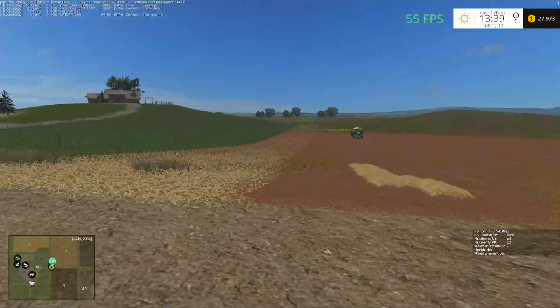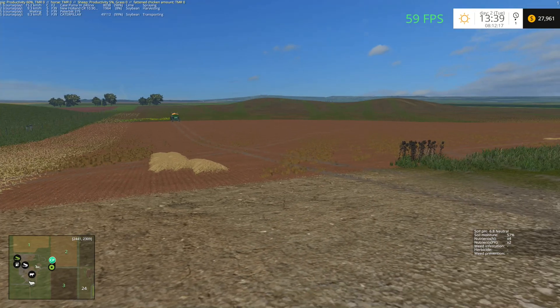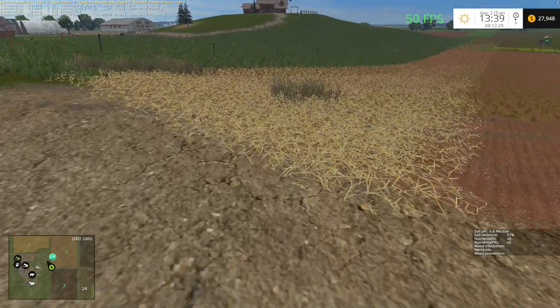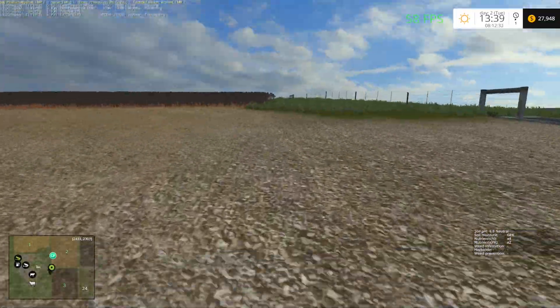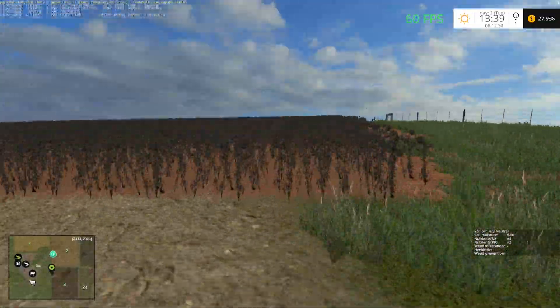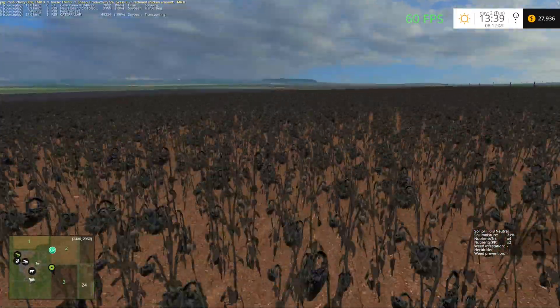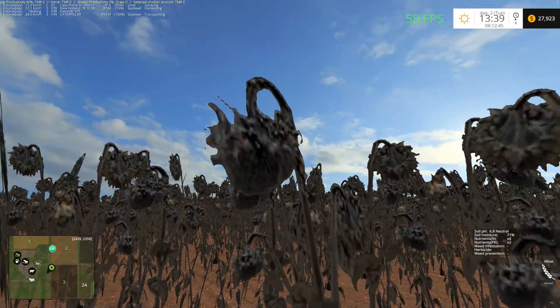The FPS seems to be a bit better now — it must have been the bales. Bales are always like that. That's the reason why you don't bale on a server very often either. I also took out chopped straw. I know tarp straw is okay-ish but it can create some lag. It looks really nice though — that's my problem with it, it looks nice but it doesn't always work the way I want it to. This field unfortunately is a lost cause right now — our sunflowers did not do so well. Crop insurance, anybody?